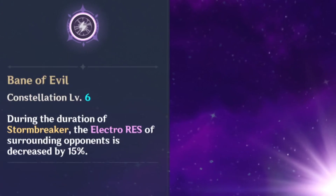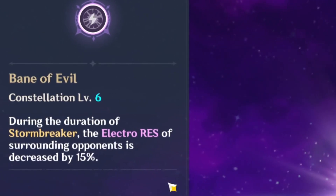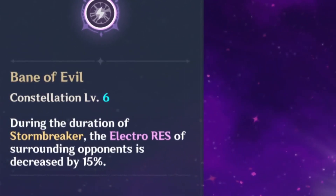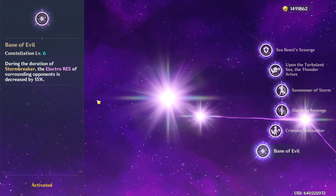But what does her C6 do? During the duration of her ultimate, it reduces the electro resistance of opponents by 15%. This is obviously good for her and other electro characters.